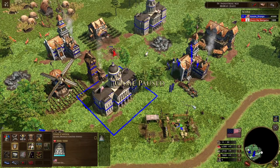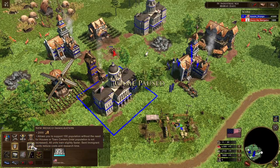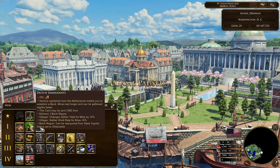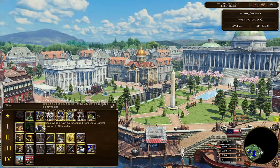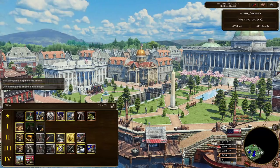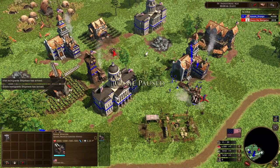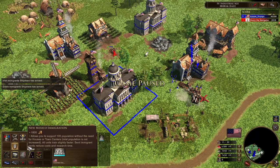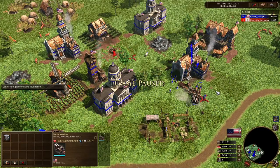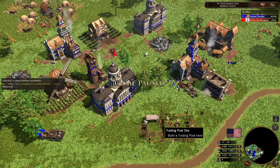The next upgrade we'll be talking about is immigrants. Immigrants have been moved to the fourth age for the United States. They also have their cost reduced by 100 for each immigrant shipment that you've sent. So as an example, I've got two immigrant shipments in my deck — let's send both of them in. Irish immigrants has arrived. Dutch immigrants has arrived. So now New Mexico immigration only costs 1800 coins. It's something small, but it's a nice little discount.